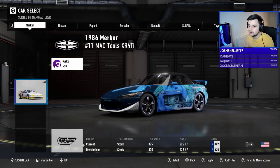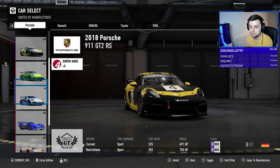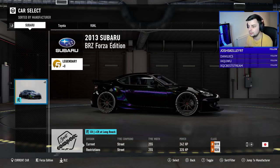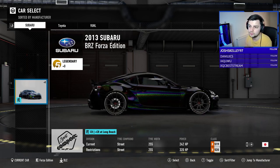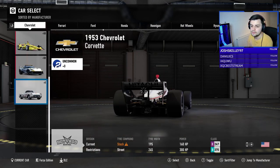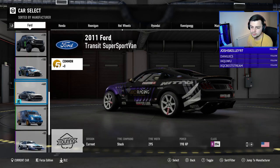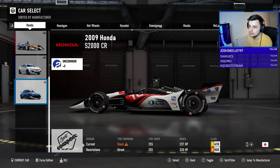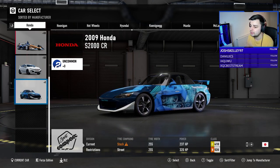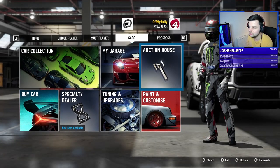I'll see what other cars I've got in here — either like an S2000... Porsches are going to be too high. Subaru BRZ could be quite fun but I don't think it'd be very good. Audi — don't fancy any of them. Looks like it's going to be the Honda S2000. I can also buy a car — maybe like a Nissan Silvia or something.